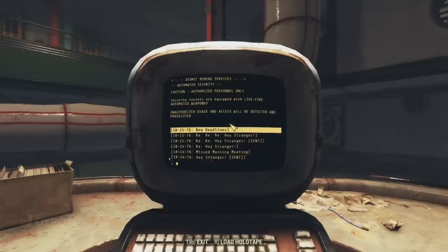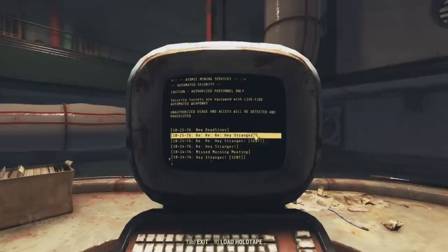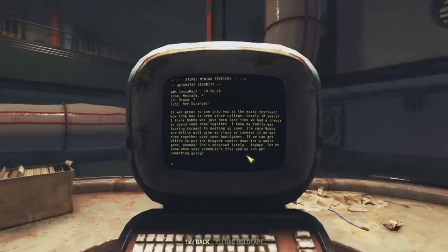After hacking the terminal, we find entries. In the first, dated October 25th, 2076: a reminder about new deadlines, from E. Atli to all. In the next, heading down to October 24th — 'Hey stranger, from R. Mustafa to T. Osman. It was great to run into you at the music festival. How long has it been since college? Nearly 10 years? I think Bobby was just born last time we had a chance to spend some time together. I know my family was looking forward to meeting up soon. I'm sure Bobby and Willie will grow as close as can be if we get them together over some board games — if we can get Willie to put the Grognak comics down for a whole game anyway. She is obsessed lately.'